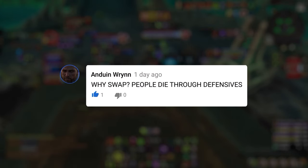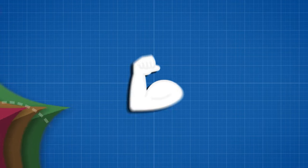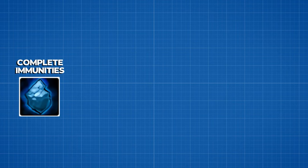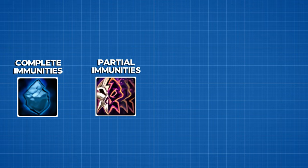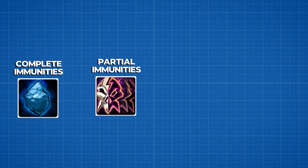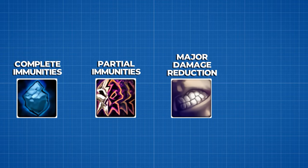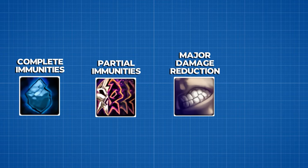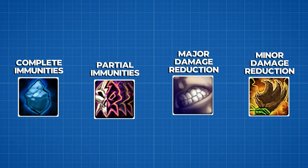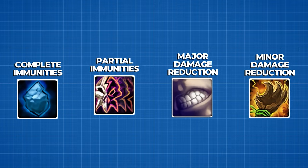Some of you might ask why you should swap, since people die through cooldowns all the time anyway. While there is some truth to that, you have to think of the strength of each defensive. Complete damage immunities like Ice Block are basically instant swaps unless you can remove them. Partial immunities like Evasion require more thought — if you deal pure physical damage and can't guarantee a stun, you should probably swap quickly. Major damage reductions like Pain Suppression mean the DPS loss is so high that targets typically won't die through unless already low. And finally, minor forms of damage reduction don't always require a swap, but if your goal is to maximize pressure, swapping can be a good idea.